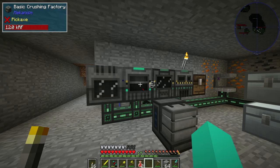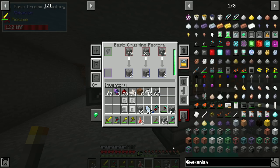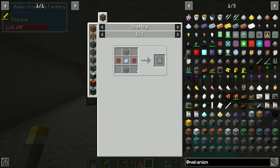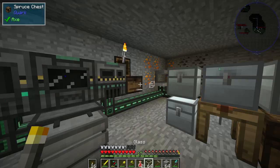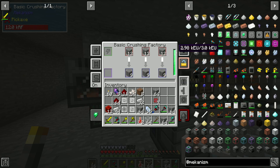One thing I do want to do though is make a speed upgrade. So if we go back into Mekanism we should find this. Okay so for these we need glass — if we made a stack of glass here — this is a good way to kind of get rid of unwanted cobblestone, and obviously when we have the speed upgrade this thing will be way faster.